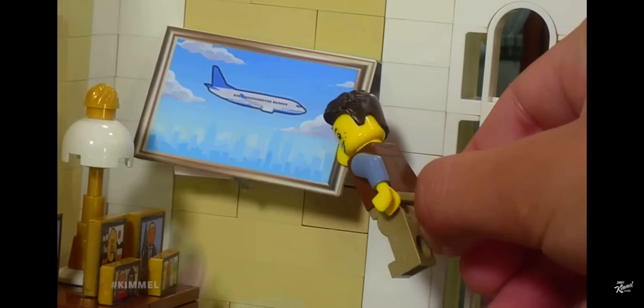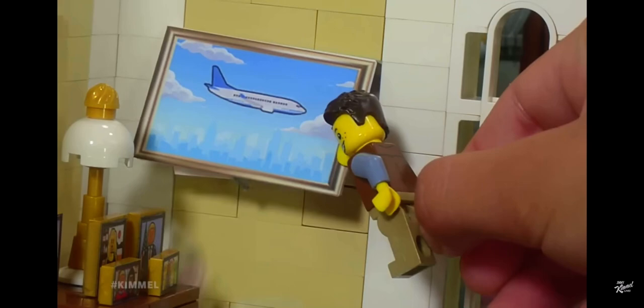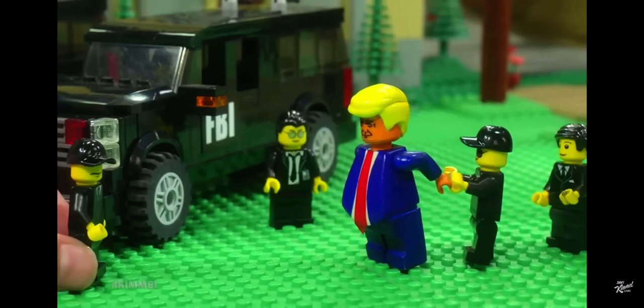Find all the documents to indict the former president. We caught you red-handed. My hands aren't red — that's just ketchup. Mar-a-Lego Search and Seizure Edition. Rudy's Secret Tunnel sold separately. Available at Walgreens.